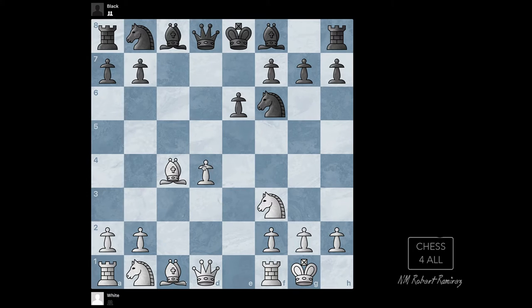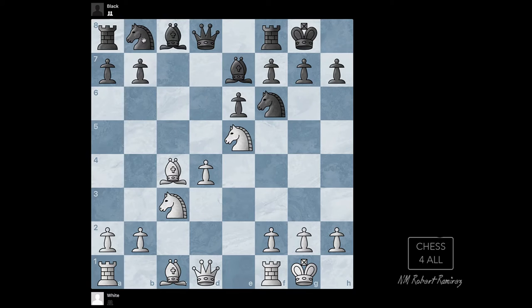Then c takes d4 and e takes d4. You should be familiar with the concept of the isolated pawn — it's not a good thing to have, especially in the endgame, but isolated pawns can also be a good thing if you know how to use them. In the middle game they offer benefits for attacking, good squares for your knights, and semi-open files for your rooks. After e takes d4, Be7 to castle quickly, the knight goes to e5 in the center protected by a pawn. Then we keep developing: Nc3, Nc6, Be3 — all minor pieces developed.